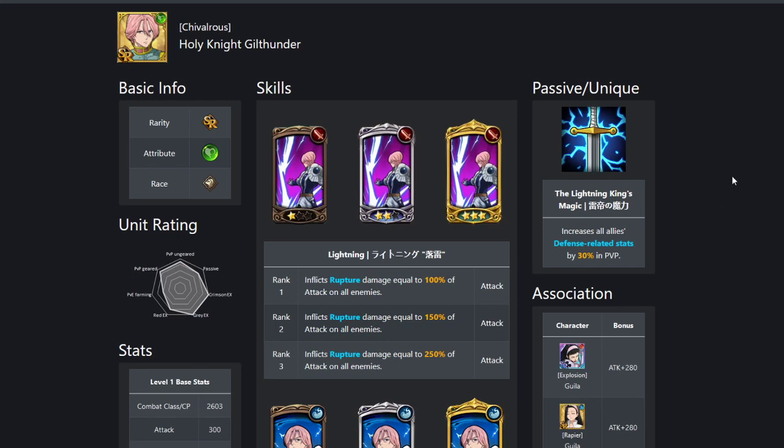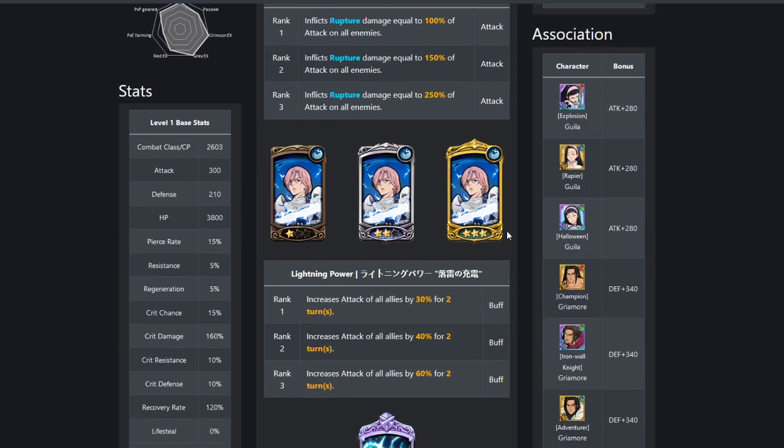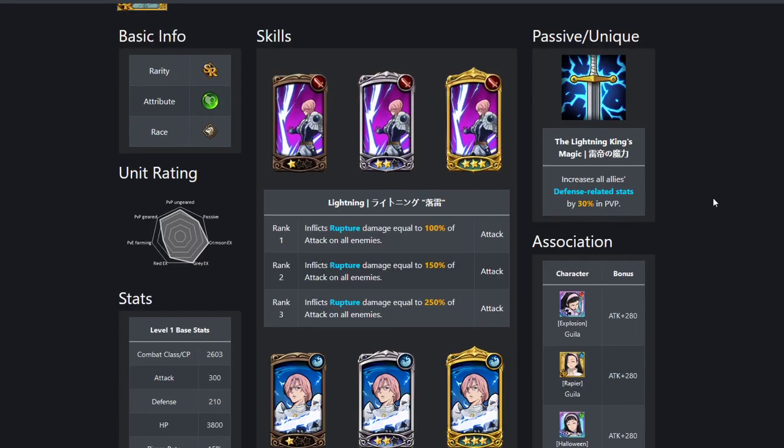Green Gill Thunder is what a lot of people are using for Valenti comps on the backline — he increases all allies' defense-related stats by 30% in PvP. If he comes out on the frontline, he's got the Rupture, the attack buff, and the shock ultimate. He's mostly there for the passive on the backline.